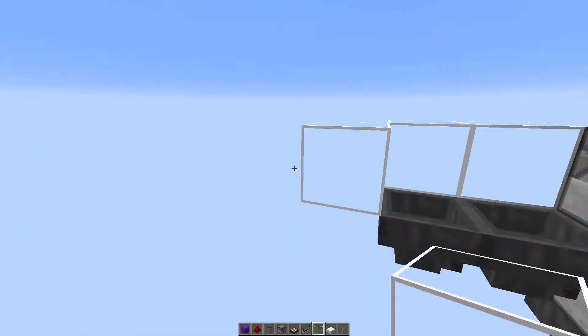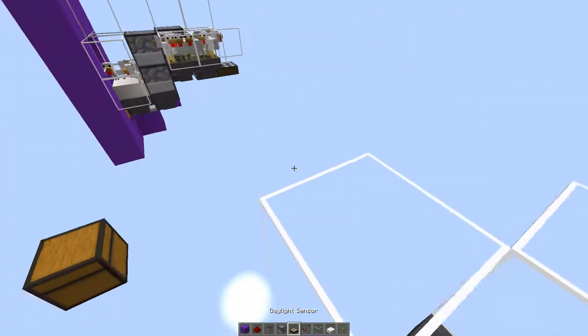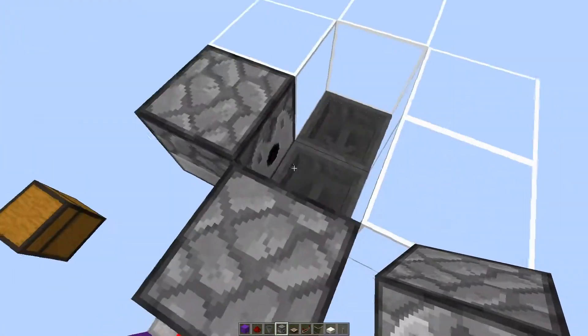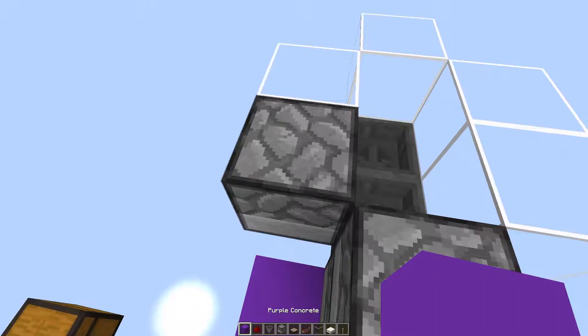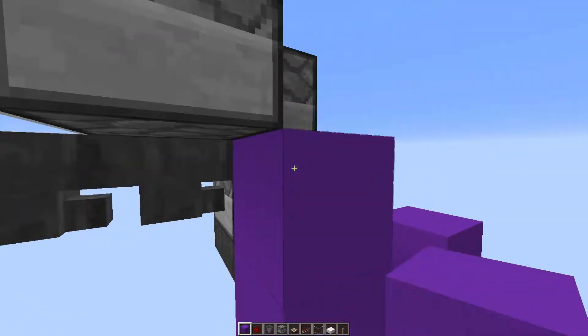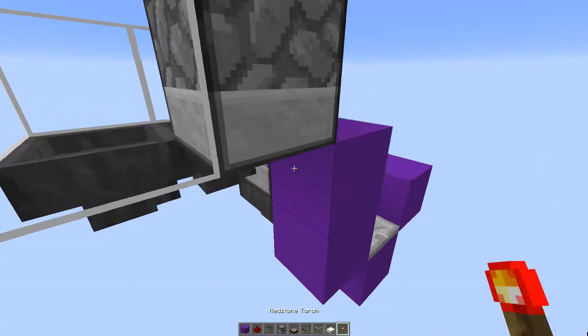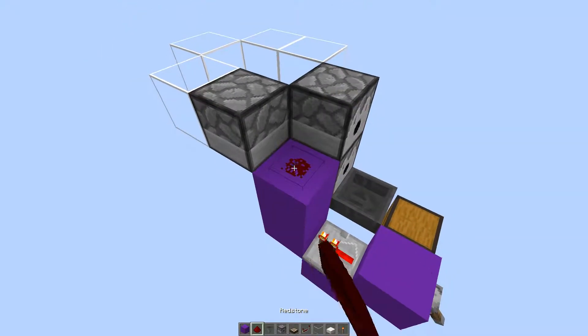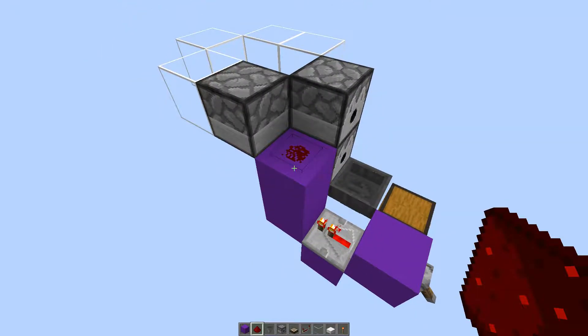Then you just want to build up a nice cage around it, all the way around except here, where you need to have a solid block of some sort. I'd recommend using a dispenser if you can afford it, because it will allow you to automatically dispense the items. We're then going to grab our redstone torch, put it underneath, and place redstone dust on top, so it should create a little burnout block.